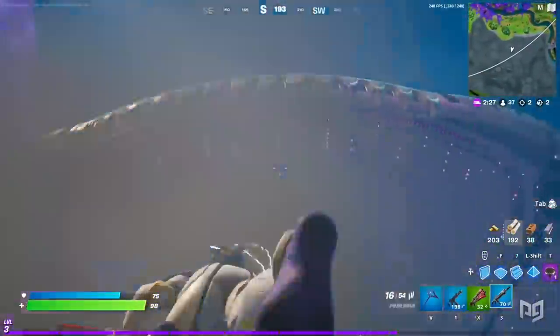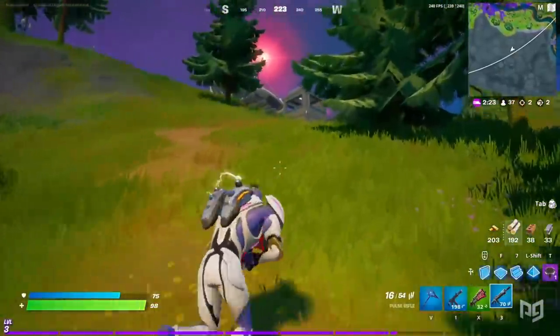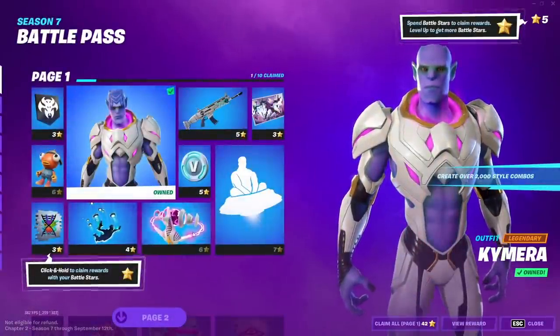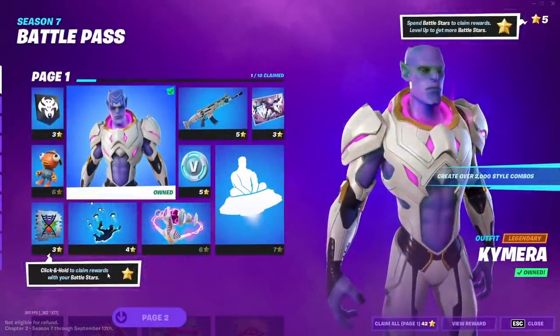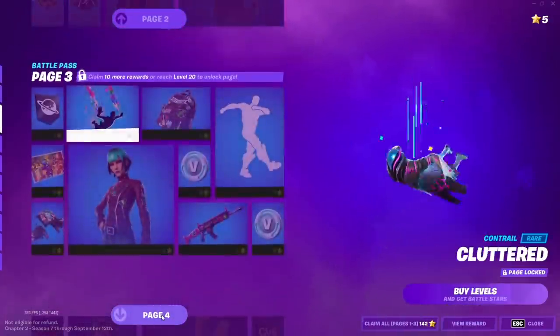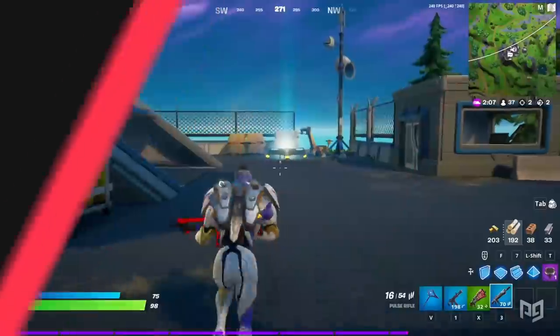Now that we've gone over all the weapon changes, let's take a look at everything else that's changed in the season. One of the biggest changes to the game is how the battle pass now works. Instead of working your way up through the ranks of the battle pass as normal, battle pass stars have returned. Using these stars, you'll now be able to purchase any item from a battle pass page as long as you're a high enough level for it.